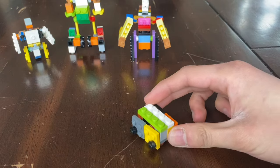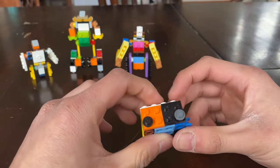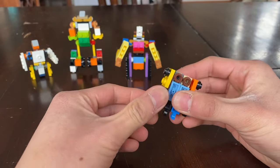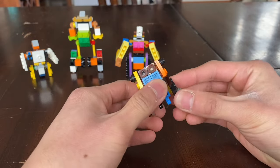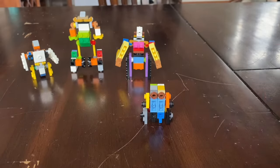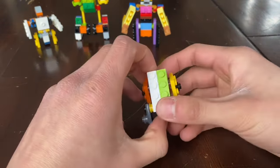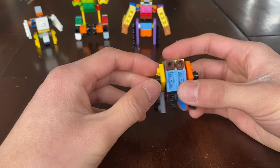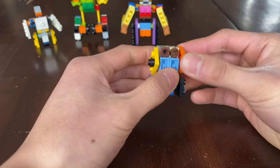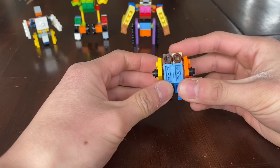Finally, we have the smallest member: Transporter. Transporter is a little bus. Transforming him is pretty simple — bring the legs down, bring your arms down, that's literally it. He's pretty cute, and of course he's a little basic. For articulation: your arms can move, legs can move, but you can't rotate the head. That's pretty much it for him.